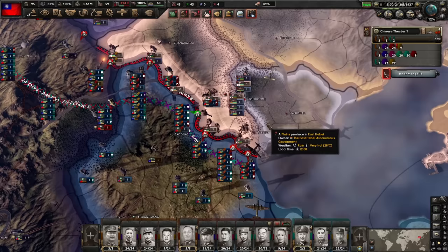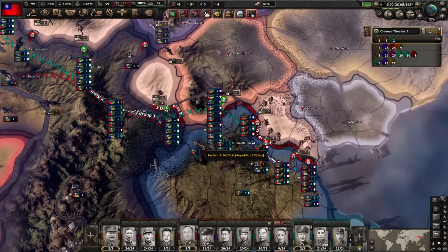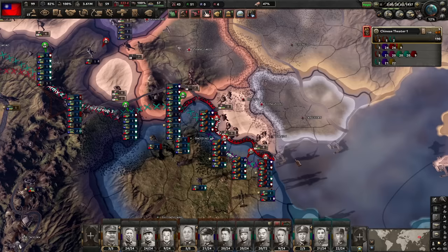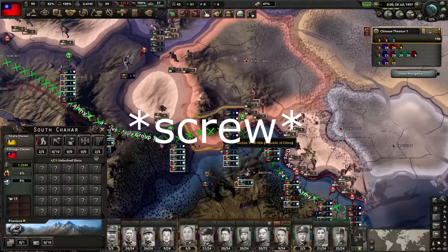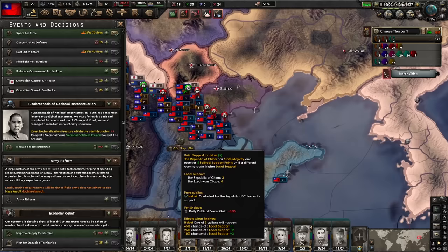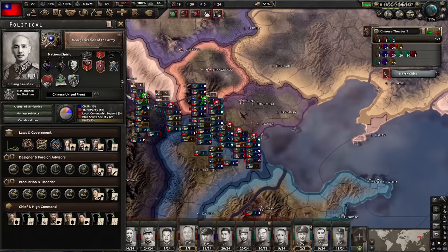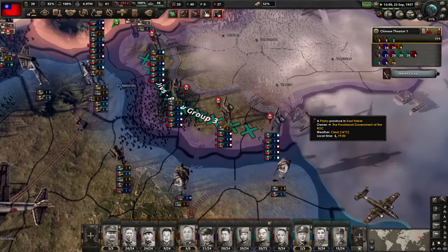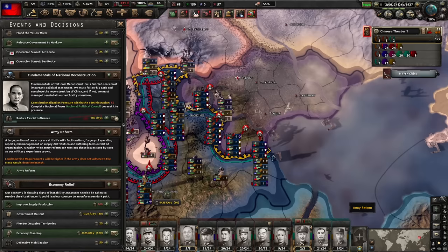Beijing has now fallen but I am holding the river line for now which is good. One thing I don't like is them setting up puppet states which take territory I already have, completely messing up my front line. It's also very hard to get my reform done because I need to go down the military doctrine and have army XP, and I'm not really gaining that much army XP from those battles - it's also reduced due to army factionalism. I'm playing very slow here but I have to do that otherwise I will die.